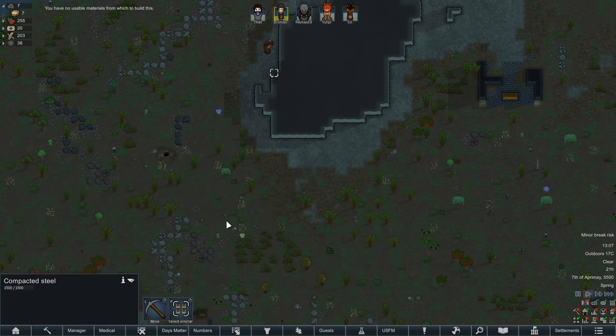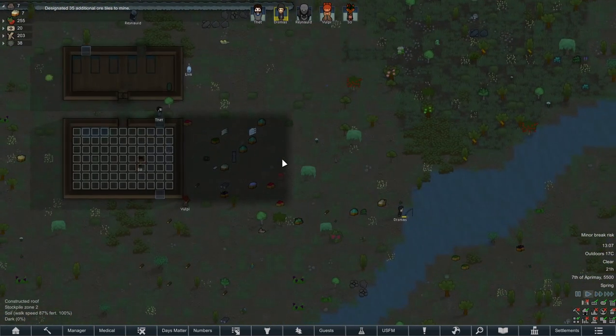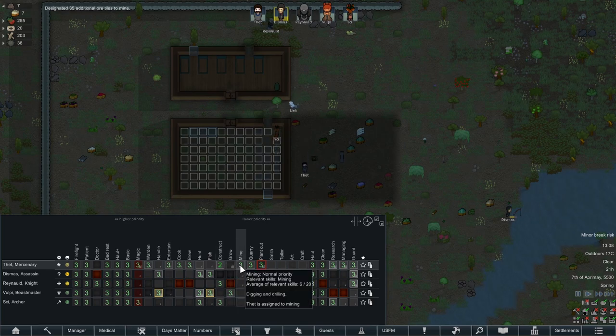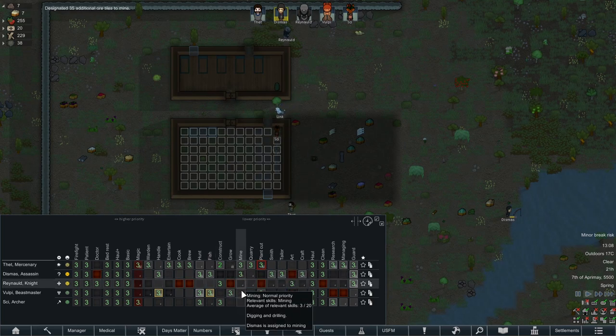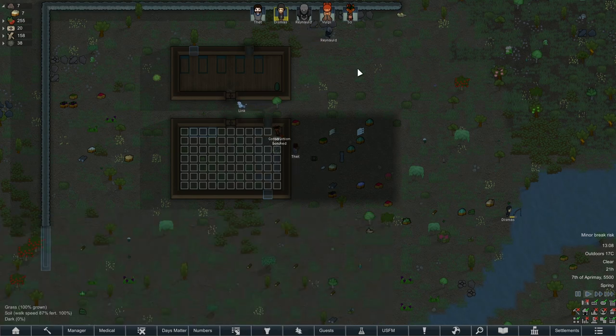Actually, I can just do this now. Mine all the steel! Beautiful. Who mines in this day and age? I mine. Both Dismas and Raynald are also interested in mining, but they're not good at it.